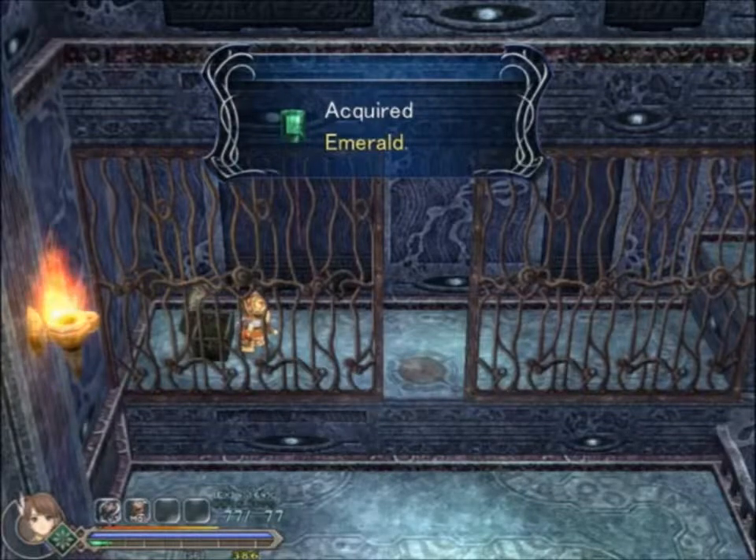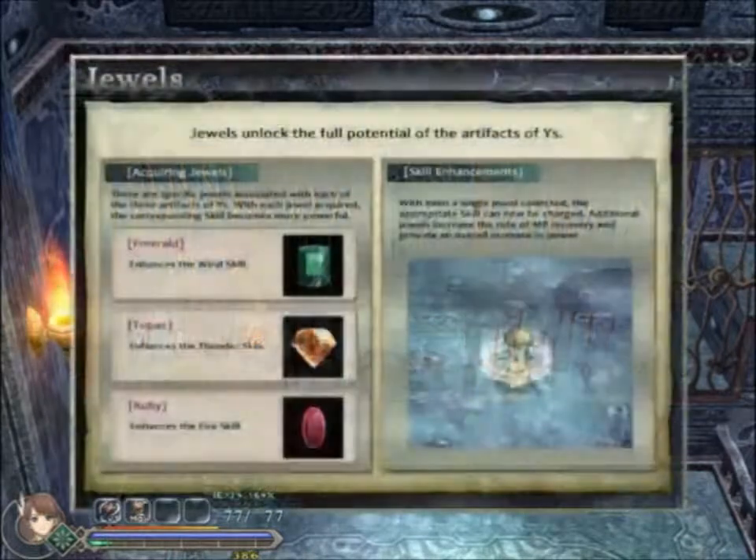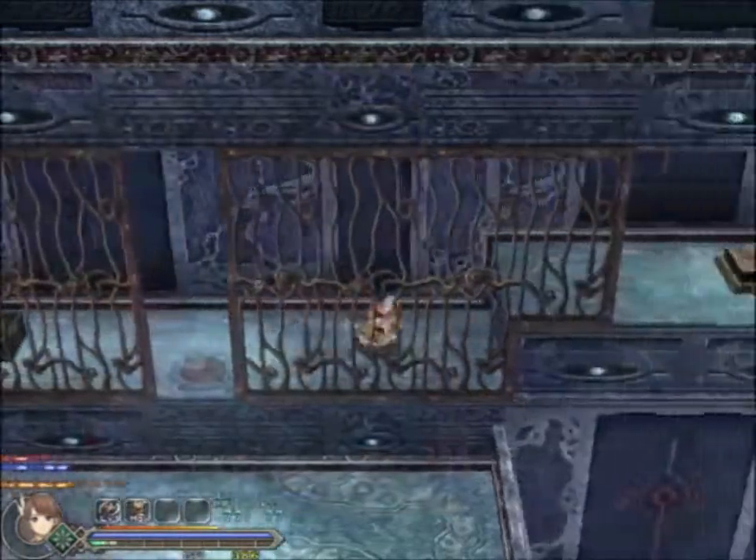Now we can charge our thing, and we probably get more mana regen speed. Acquiring jewels! Thanks for telling me that the skills are wind, thunder, fire. Thunder, not earth — interesting. If even a single jewel is collected, the appropriate skill can now be charged. Additional jewels increase the rate of MP recovery and provide an overall increase in power. Excellent.